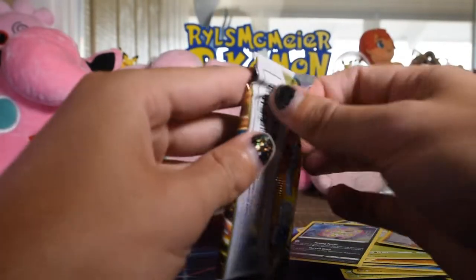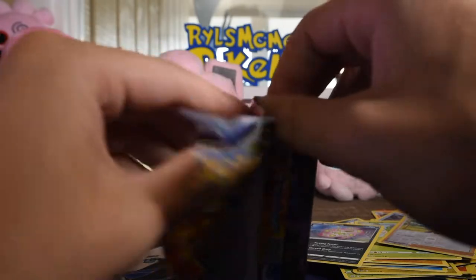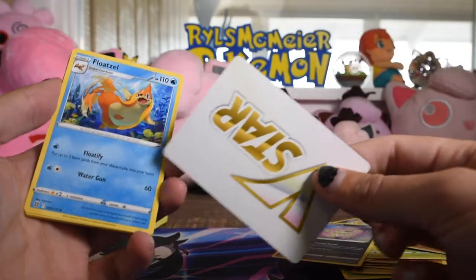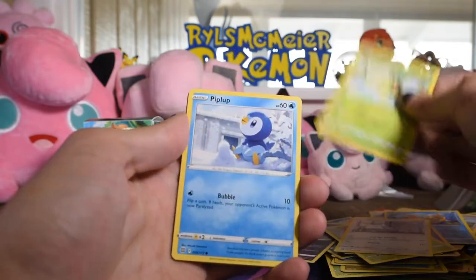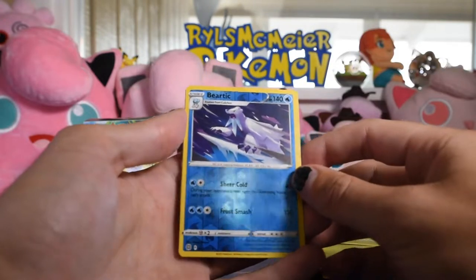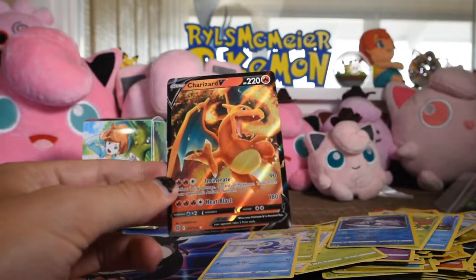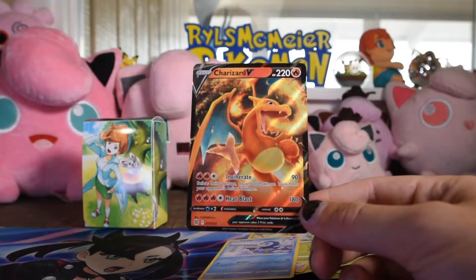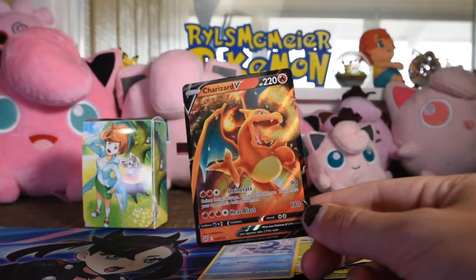Charizard pack — it's our last pack. Maybe a lucky one. Let's hope we can even open it. There's the code. We got a V-Star Marker instead of an energy, and then some other Pokémon cards: Turtwig, Piplup, Shroomish, Beartick as the reverse, and a Charizard V as the rare in a Charizard pack! I don't know if I have this Charizard V — I have the V-Star and the V-Star Rainbow, but not the plain old V. So that's not bad.